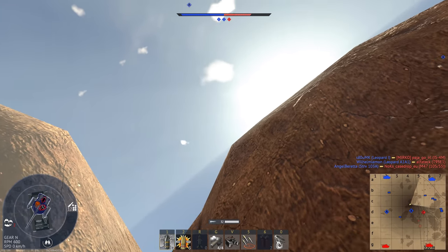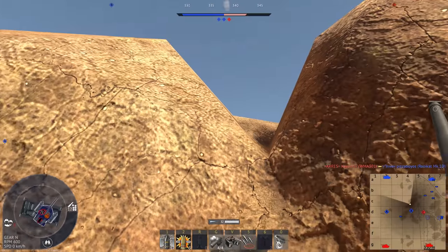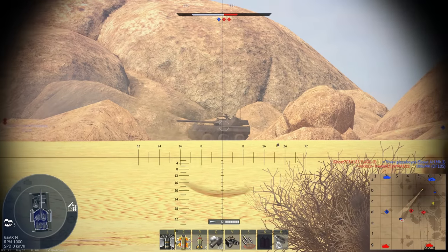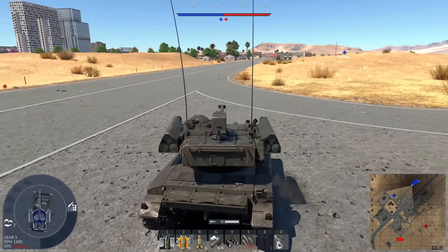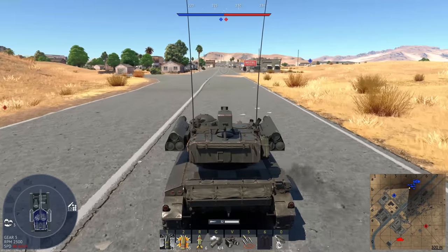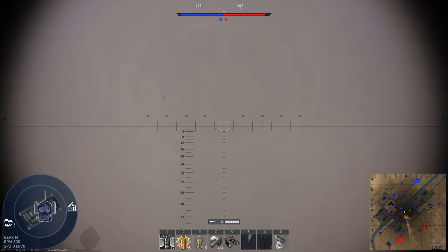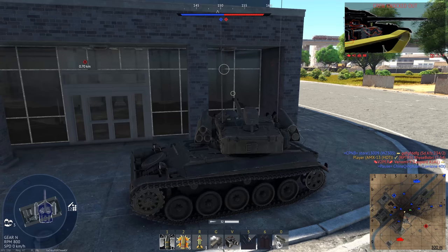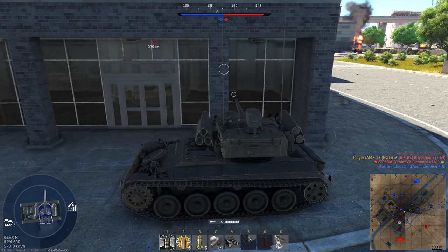Someone just flew over to try and revenge bomb me, but they can't find me because I'm in this crevice. I'm going to go make myself some breakfast — got some cereal. I have never played on this map layout before and honestly don't know where I should go. I really don't like this map in general. That's always my problem with vehicles that have off-center ATGMs — I always shoot something that's right in front of me.